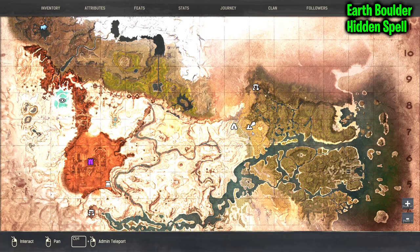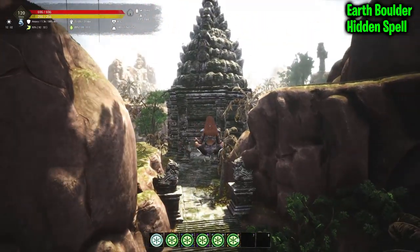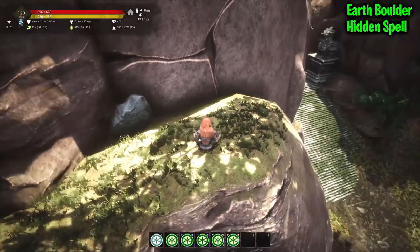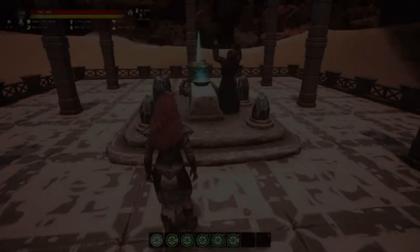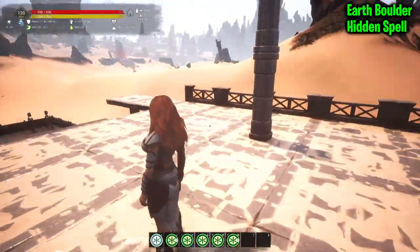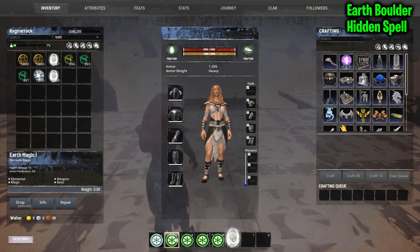Earth boulder is in the top-left of K7. Right here is the Eye That Never Closes, and over here is Zathos Refuge where the earth shrine is - it's all in the same general area. There's a little staircase that goes down into the jungle; once you get past the little statues, climb up right here or come around to the tree and climb up either way. It's to the left of the stairway up on a ridge. Click on it and you learn Call the Earth, which is earth boulder.